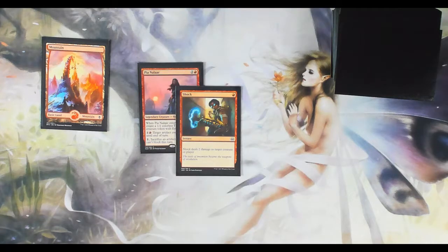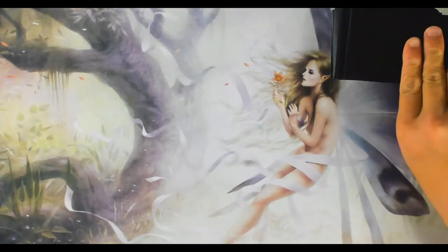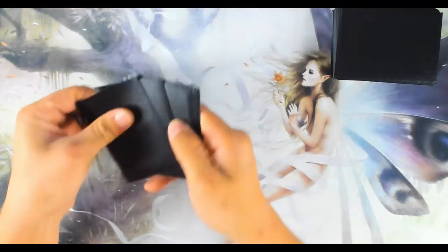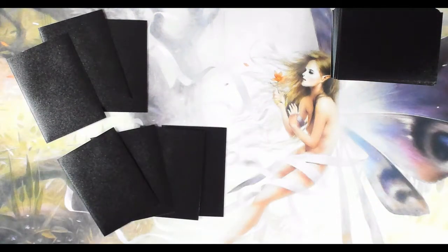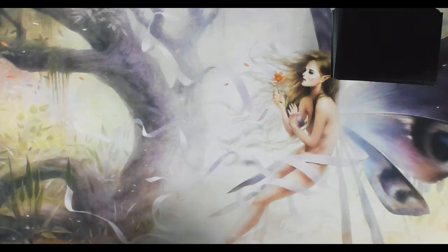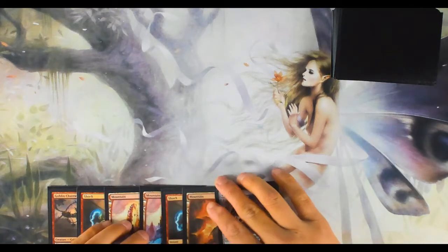You start the game by randomly choosing who goes first, and each player sets their life total to 20. Then each player draws seven cards — their hand. Keep your hand secret from your opponent so they don't know what spells you have until you cast them — always maintain the element of surprise. For the purpose of this video, I'm going to keep my hand revealed so you can understand what's going on.